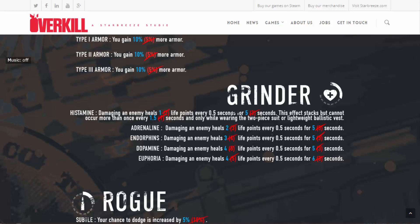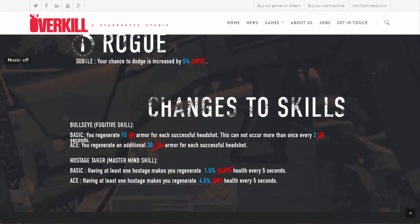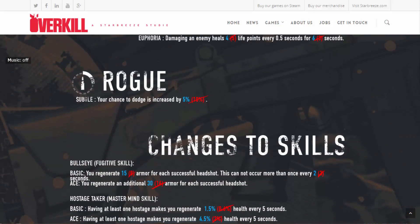Grinder was potentially already a worse option than Rogue on Death Wish — it was so hard to keep yourself topped up; you really had to have a perfect build and play the perk deck style perfectly. With these nerfs, on Death Wish you're just going to take on too much damage to heal up. If you enjoy the Grinder style you may want to try out one of the armor regeneration perk decks, go back to tried-and-true Rogue, or go for big tanky builds with something like Armorer. As for Rogue — my longtime favorite — it's just got a small nerf: the loss of 5% Subtle dodge chance, which really won't make a huge difference. It's still going to be a great option.